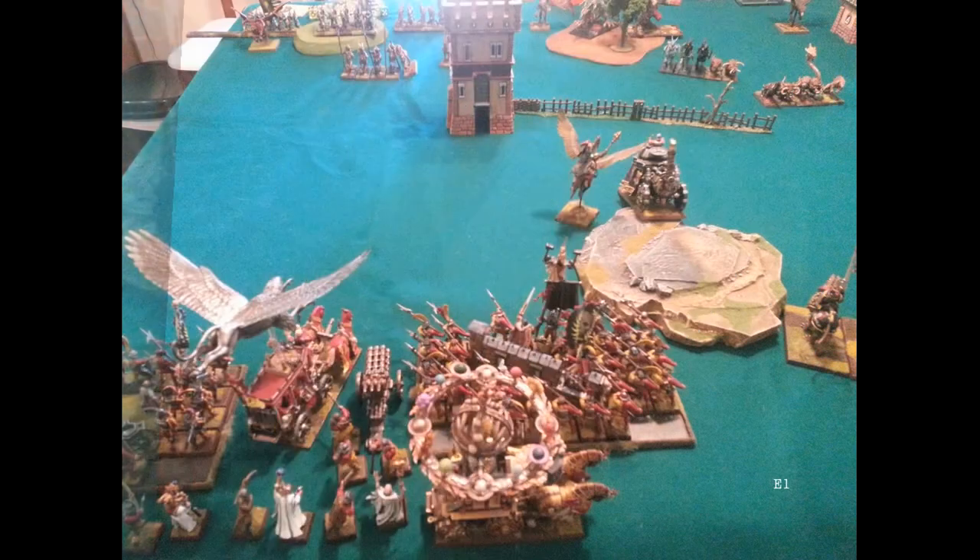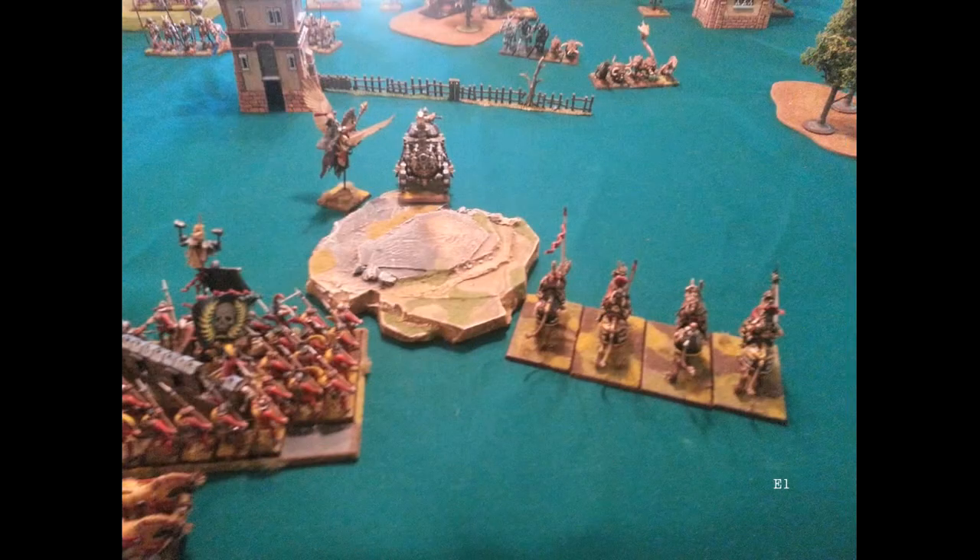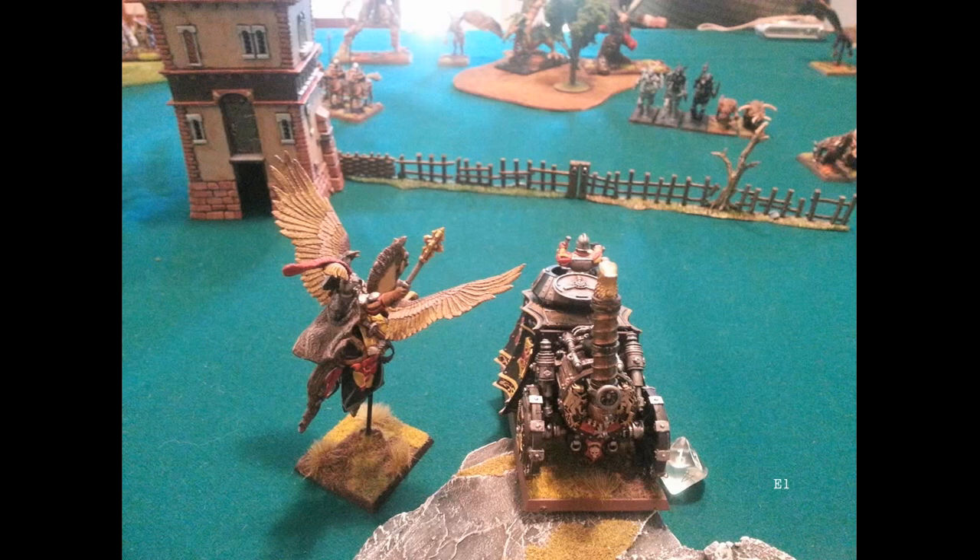The Empire wins the roll to go first. For the most part I didn't move much, just staying back in my corner. I did push the steam tank forward a little — the idea is to position it awkwardly so his monsters can't get close enough to charge my units without being in range of the steam tank's charge. The problem is he has fast cav that can redirect it. My shooting basically did nothing — missed, or bounces didn't hit, or I rolled a one to wound. Turn one cannon shooting against monsters: nothing happened.